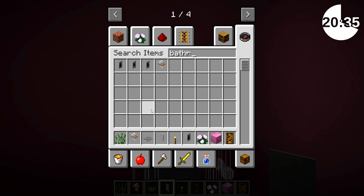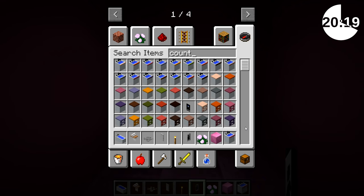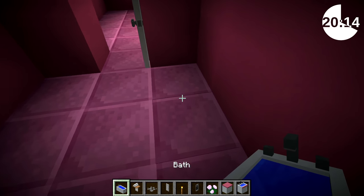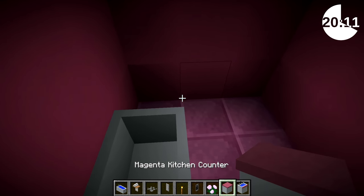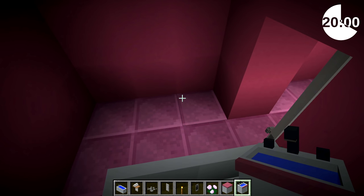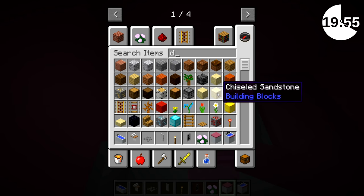I have a bathroom sign as well — put that there so you know it's the toilet. I'm now onto decorating the bathroom, which is pretty good. I feel like I'm making progress today — I never usually feel this confident. Where do I put the toilet? It's going to have to go there next to the bath. The toilet next to the bath — is that weird? It's not that weird.